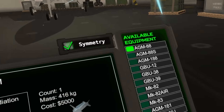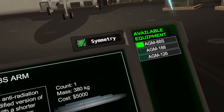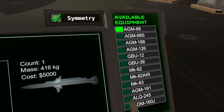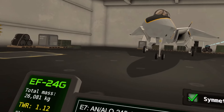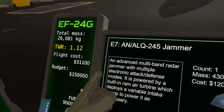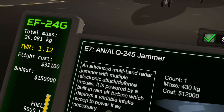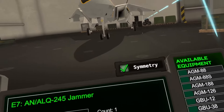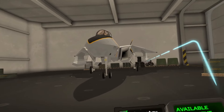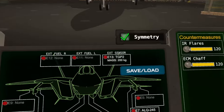On our wing hardpoints we can attach one set of jammer pods — the AN-ALQ-245 jammer. An advanced multiband radar jammer with multiple electronic attack and defense modes. It's powered by a built-in ram air turbine which deploys a variable air intake to scoop power as necessary. The jammer pods are powered by an internal battery and a ram air turbine, so if you're going too slow, the batteries are going to discharge. You want to keep your speed up to make sure the jammer remains functional.